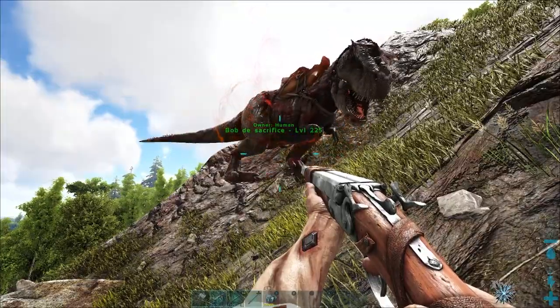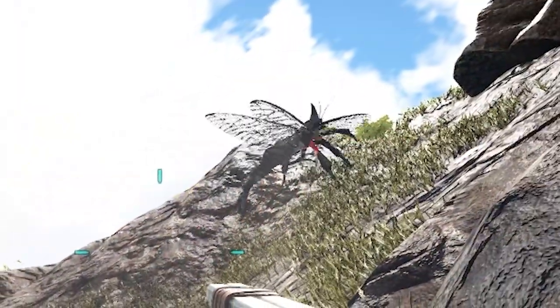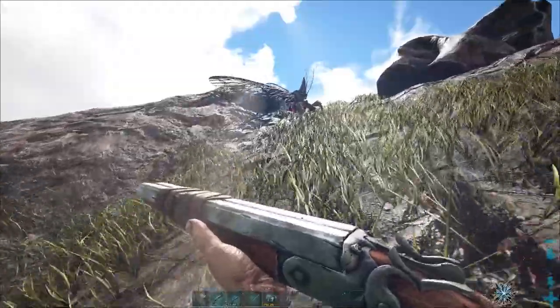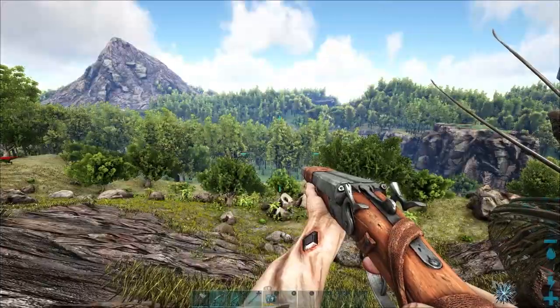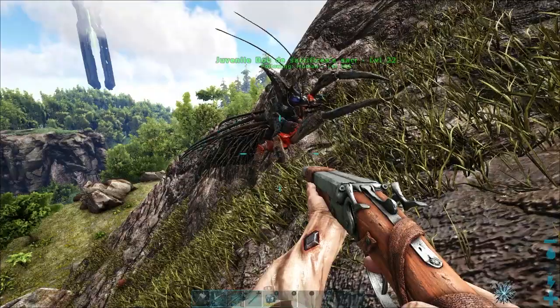Drop it like it's hot! Alright — Bob the Sacrifice is sacrificed. So there you have it. That's how you get one anyway. They are quite a bit of a pain to get.